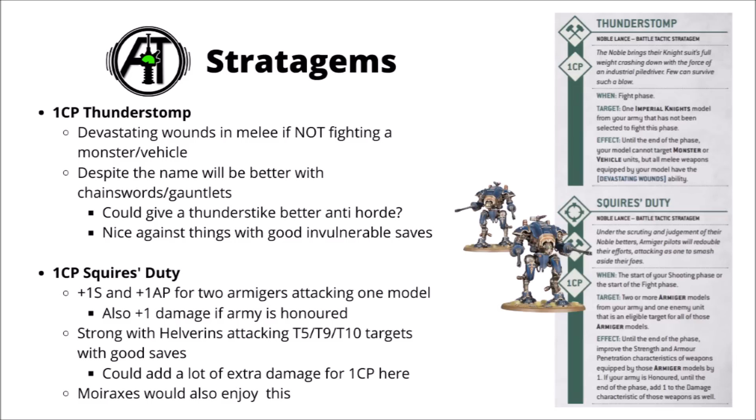Next we've got Thunderstorm, which is interesting for devastating wounds in melee if you're not fighting against a monster or vehicle. Maybe not enormously standout compared with some of the others for knights, though you could use it with one of those Thunderstrike gauntlets fighting against a horde, where every 6 would get 3 mortal wounds, killing 3 models. It could also be good against things with very good invulnerable saves. In reality though, if you're on the charge it's probably going to lose out to the much more reliable damage of Tank Shock.